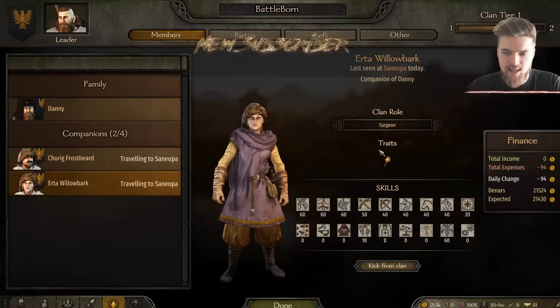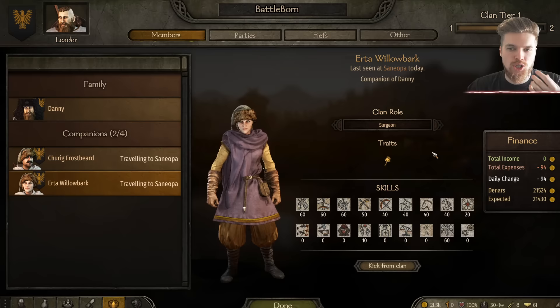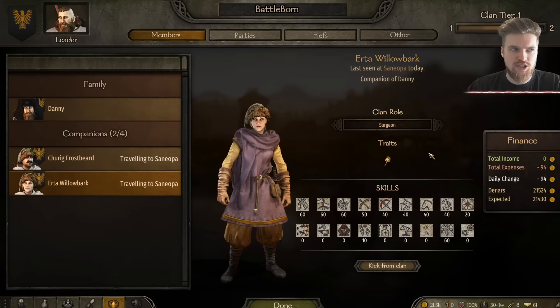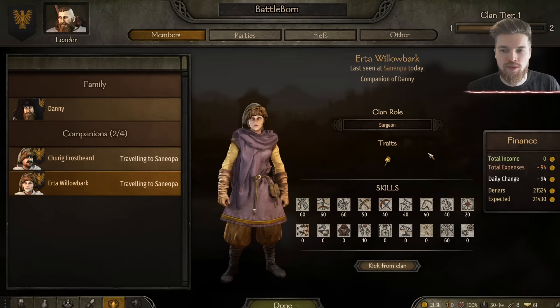Don't forget to make her your Surgeon, otherwise she won't level up the skill and your party won't benefit from her healing. Also worth noting: this healer has a Merciful trait, so she'll approve of honorable behavior, whereas the other healer we looked at had a Deceitful trait and would be fine with raiding villagers. You might lose relationship with companions later in the game if your playstyle conflicts with their traits.